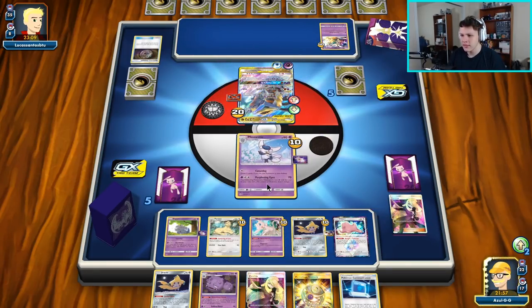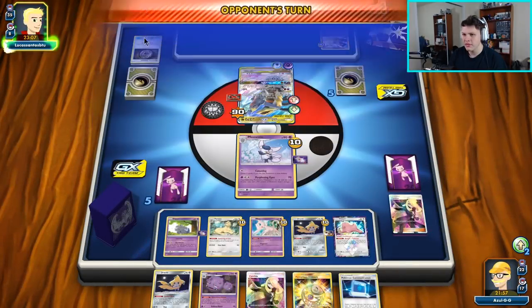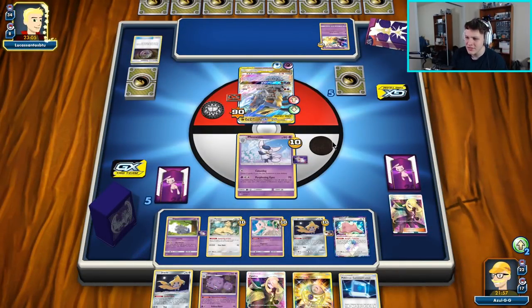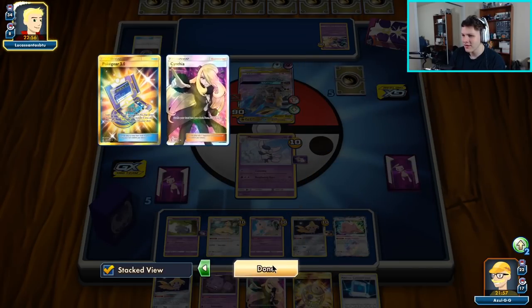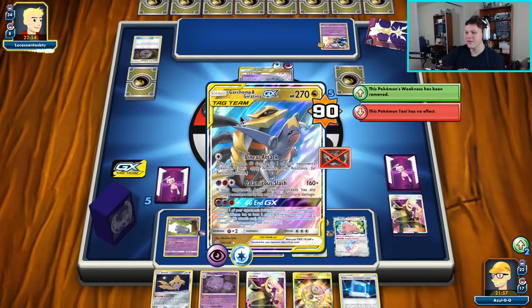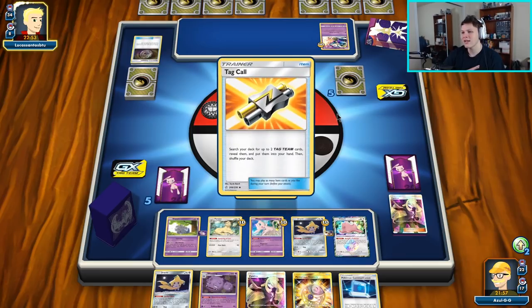Wait — we used Perplexing Eyes and Mischievous last turn. Okay, this is still fine — not that big of a deal. For some reason I thought we were hitting a little harder than we were, but we knocked out a Misdreavus on the last one. Now this guy is weak to Psychic.